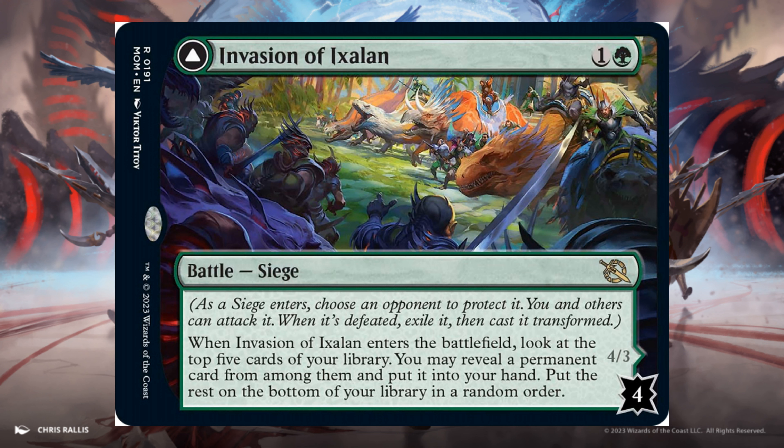Invasion of Ixalan, 1 and 1 Green. 4 defense counters. Enters the battlefield: look at the top 5 cards of your library. You may reveal a permanent card from among them and put it into your hand.